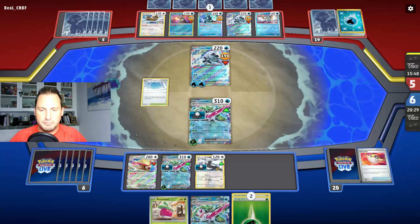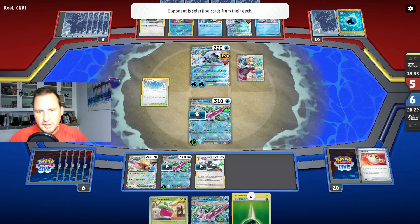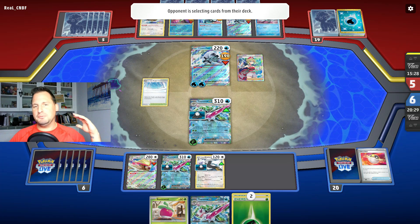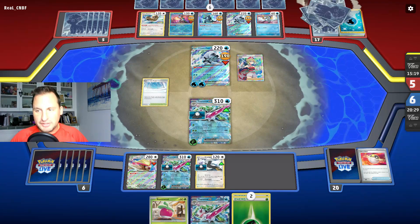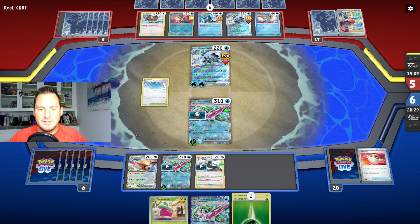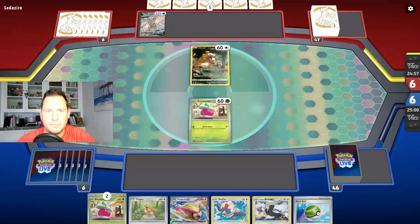We'll attach for turn, then retreat and knock out six prizes in one turn — didn't have to worry about Lumineon or Iron Hands coming down. We made them think they played for ten minutes when really it's been five. Ending this in one fell swoop. There it is — I wanted to take all six but they didn't quite let us.